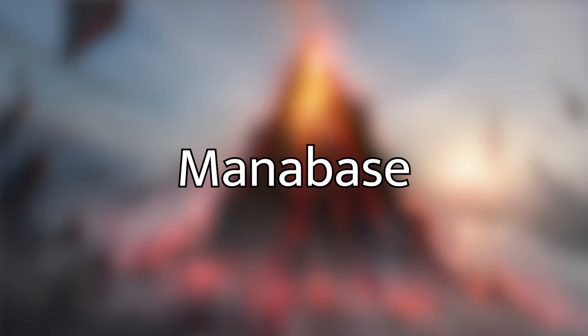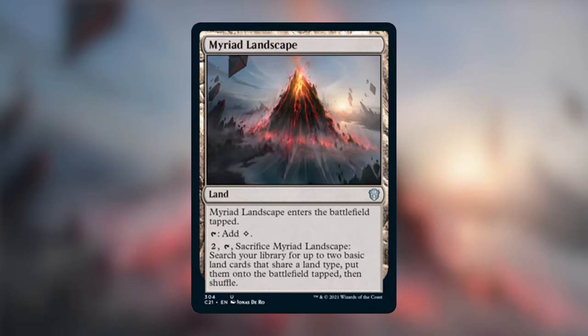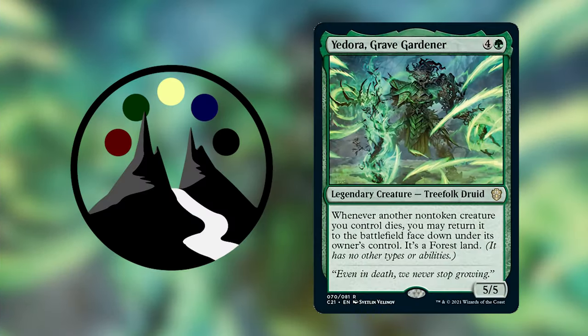For our mana base, we've got 27 Forests and a Myriad Landscape, plus High Market and Inventor's Fair that we discussed earlier, for a total of 30 lands. Because of the amount of ramp we have, I've found this is sufficient to get you where you need to be, even though it's a bit lower than you might expect for a mono green deck.